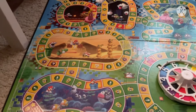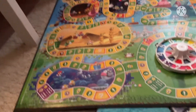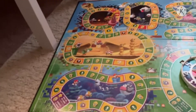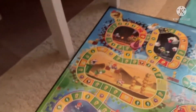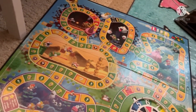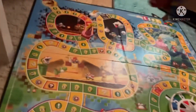If you land on a star space, depending on what color star you get, you have a choice: collect five coins or spend ten coins to buy the star. I decided to pay ten coins, get the star, and place it in here.